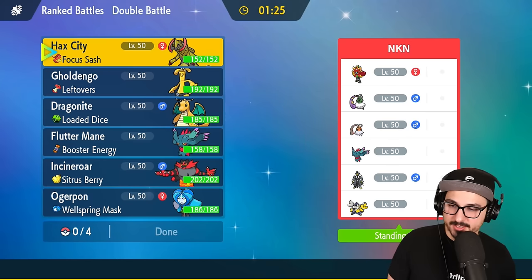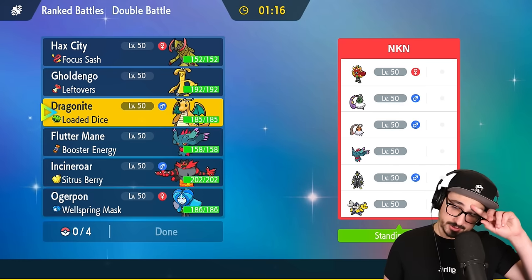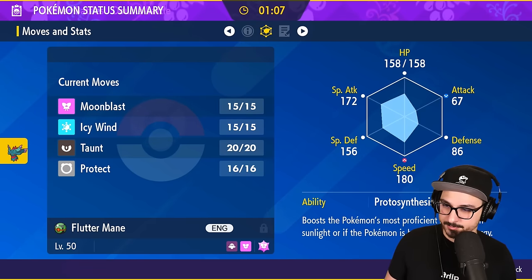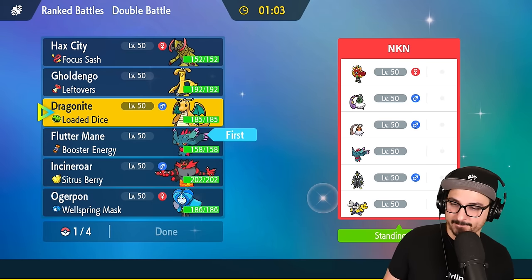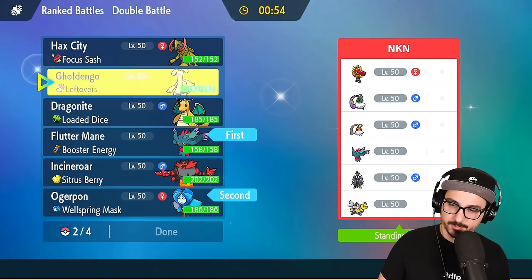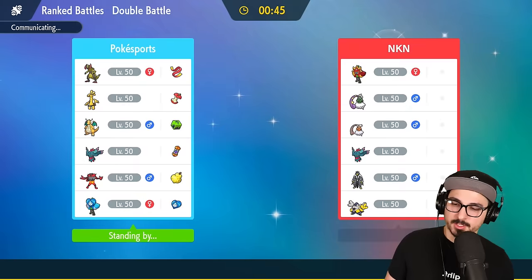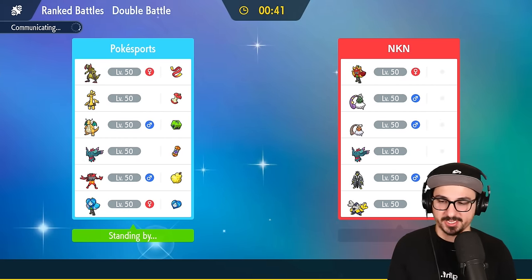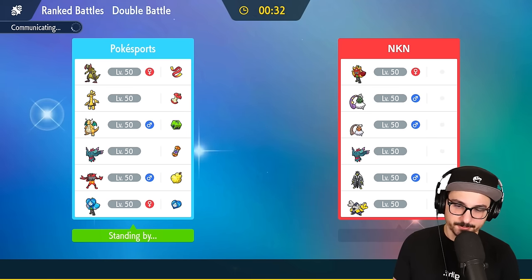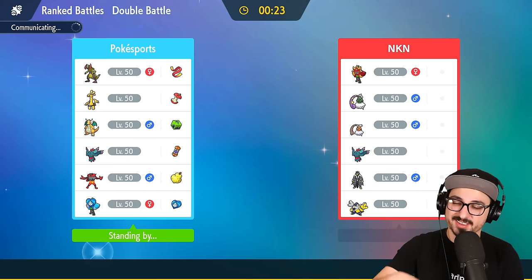Double Genies and Ogre Pond — also, hi Brianhands, how are you doing? They've got Tailwind against us, which is a little unfortunate. There's not much we can do about it except maybe bring Fluttermane and click Icy Wind a couple of times and eventually be faster. Let's go Fluttermane plus Ogre Pond in the lead, and I actually want to bring Haxorus in the back — call it Baxorus — with Dragonite for the late game.